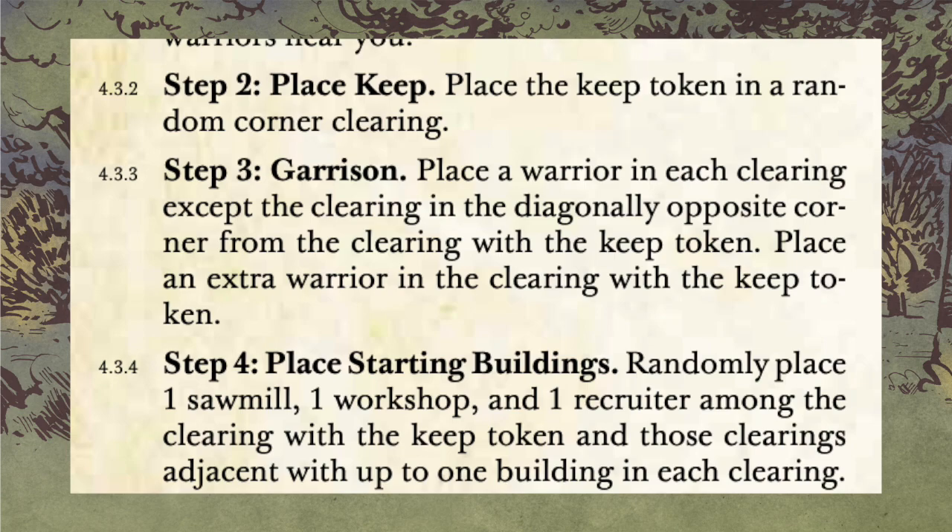Next, place starting buildings. Take one of each building type — workshop, sawmill, and recruiter. What I usually do is shake them in my hand and cast them like bones on the board. The constellation they fall in dictates placement, because you have the clearing with the keep and any of the two or three clearings connected to it. The rule is they have to be in the keep clearing and any adjacent clearings, and there can only be one building per clearing.